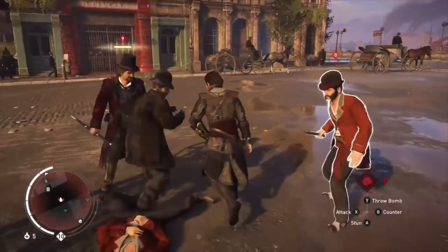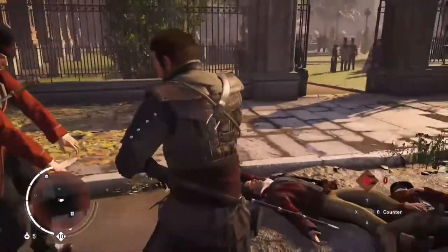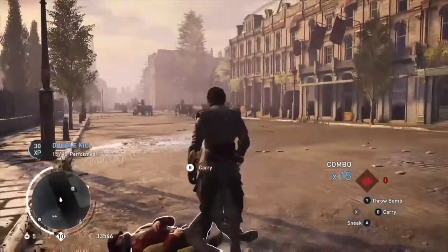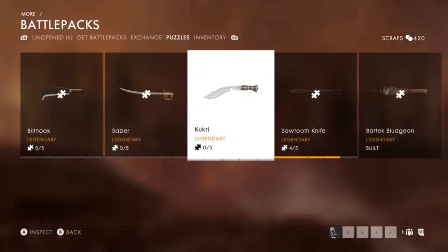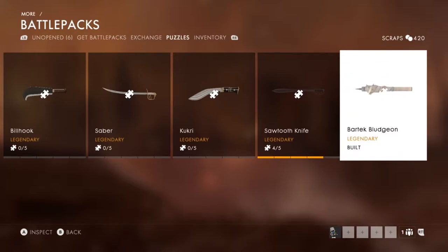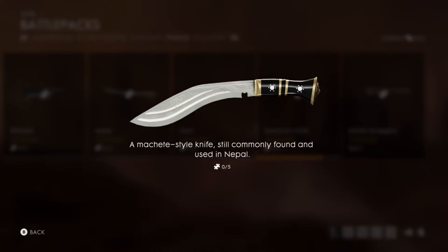Most of you know that I'm a total beast at Assassin's Creed Syndicate, so it's interesting that they added the Kuguri to Battlefield 1. Unfortunately I can't unlock it yet because you need battle packs, and if you don't play Battlefield then you probably won't get it. Once I do unlock it, I'll make a montage video — something funny — and I'll let you guys know ahead of time.